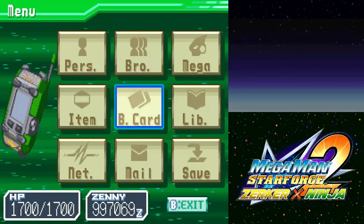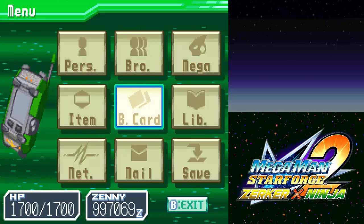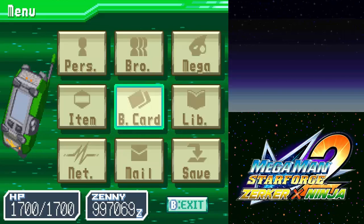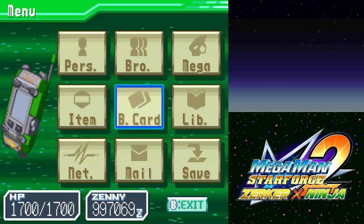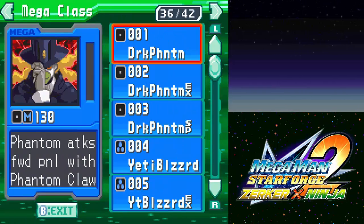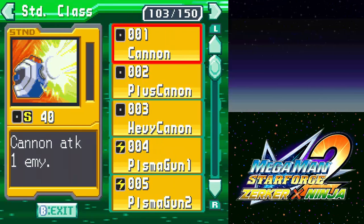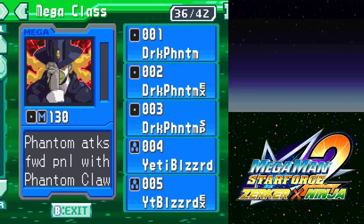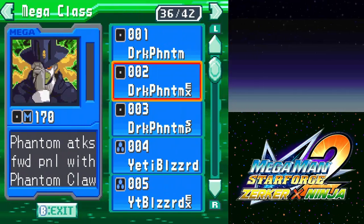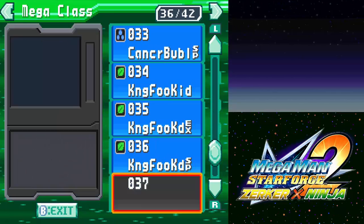You guys have probably noticed I do have a lot more health and a lot more Zenny. I'm sure someone's going to say, 'Oh, you used the code to get the Zenny, didn't you?' Surprisingly, no. I didn't — that's the sad part. I had to go and grind for a bunch of standard and mega cards. The mega cards were easy — just find all the bosses and fight them multiple times.